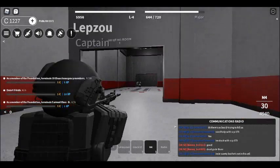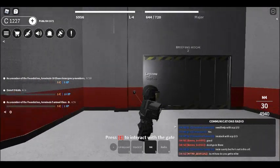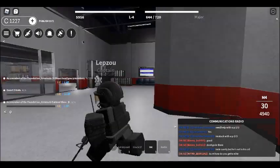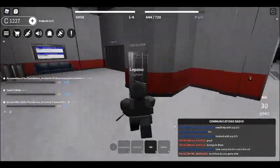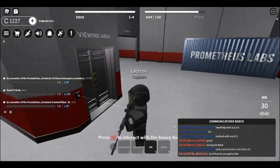You can also be behind the airlock. This is way safer, but you have to watch the two doors if you are alone at this position. You can be in the viewing area too, and when you see a class D escape, go out and take them from behind.